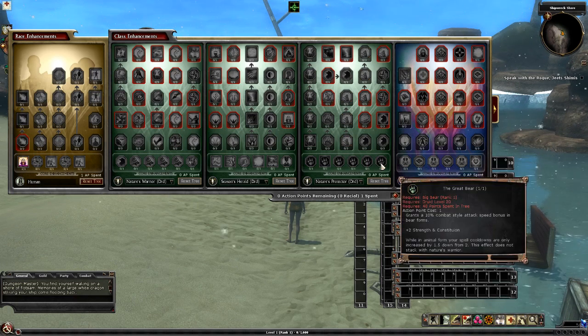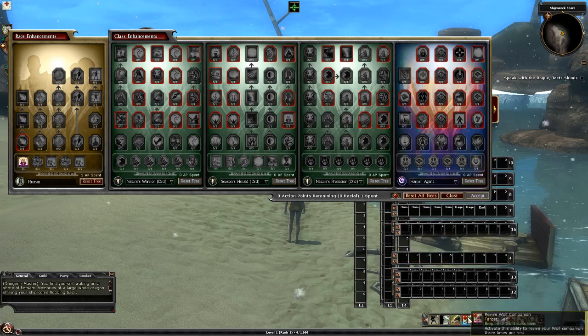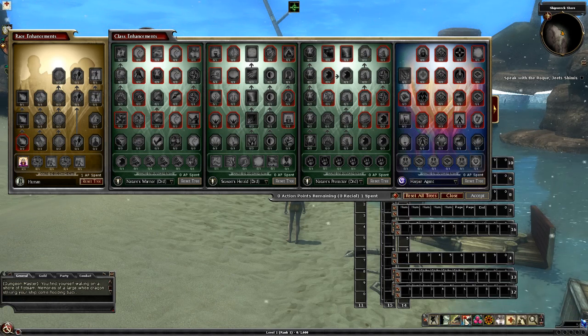I mean, no one plays bears so I don't know. And the capstone, which I'm sure I will get, is 10% attack speed in girl form, plus 2 Strength and better cooldowns — so you have 3 instead of 1.